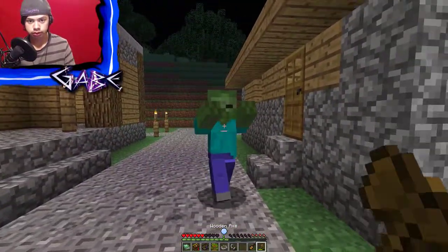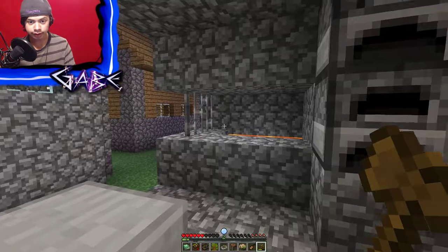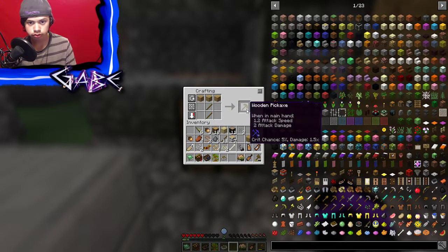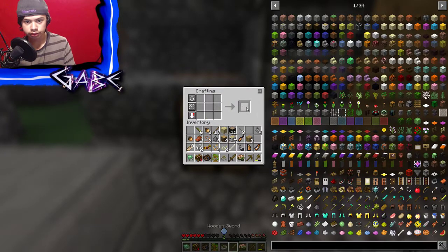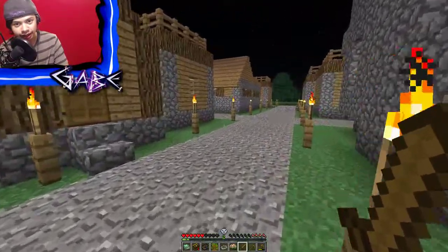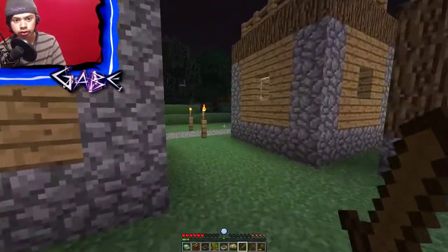I'm gonna beat you up. Guess we'll just kill some zombies - I don't know what else we can really do right now. I'll put down my crafting table. I guess one thing we should get going is a pickaxe. Get me some wood and I can get a pickaxe going. And maybe I should get a sword - that seems like a smart idea. There we go, get a sword going. Awesome. As far as food, I really don't have anything. I'm gonna need to start a garden or go kill some animals pretty soon.